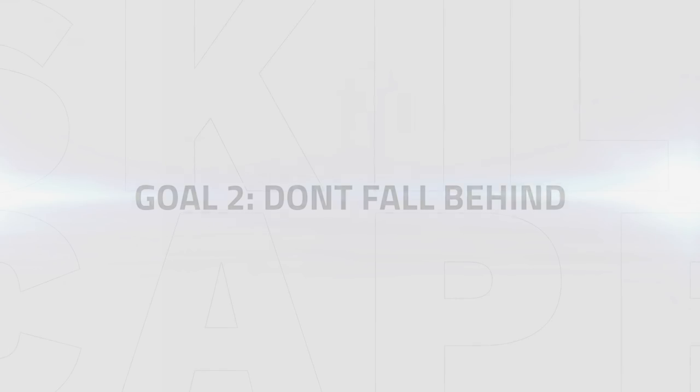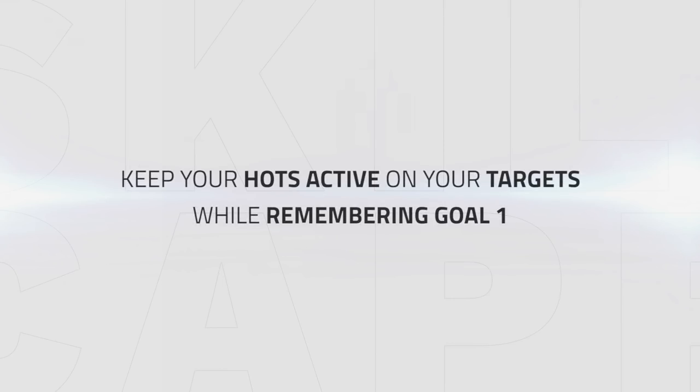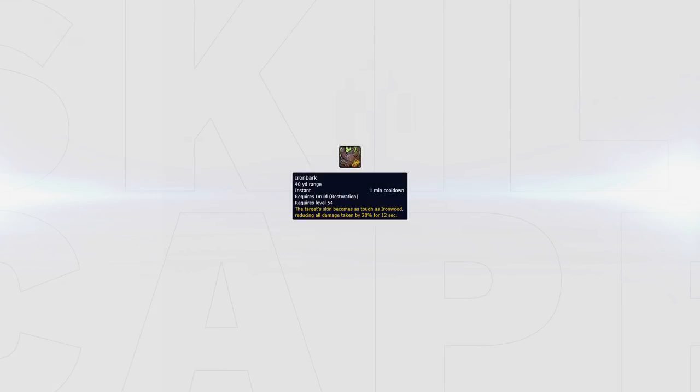Don't fall behind. Once you fall behind in healing as a Resto Druid, it can be really hard to top your targets back up since Resto Druid has less burst healing than most other healers. Your second goal is to avoid this — keep your HoTs active on your targets while remembering goal one. If you don't have your HoTs active on a target when they get swapped to, you will have to apply your HoTs before you can start healing them back up. Use cooldowns like Ironbark to keep the target on stable health during enemy cooldowns before they drop to low health.